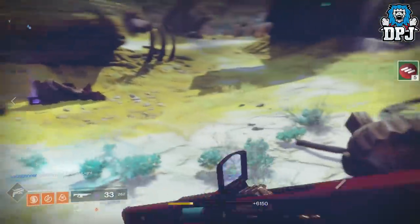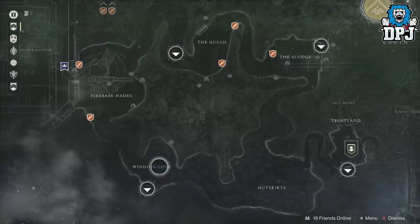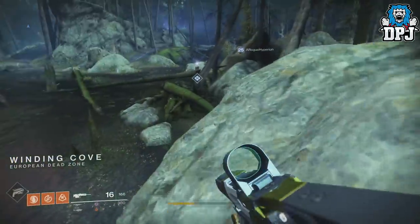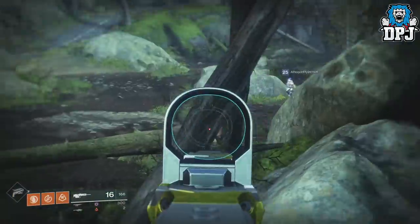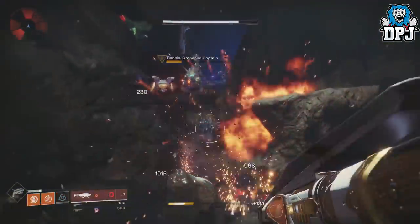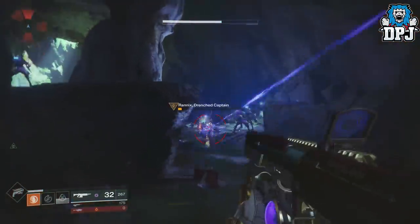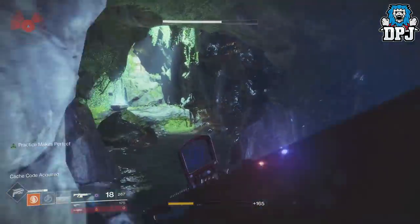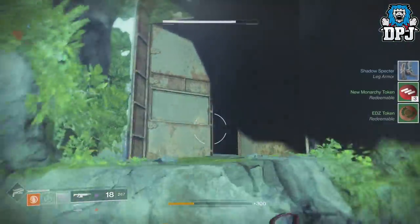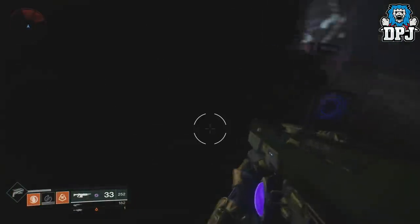When you're certain you can't spawn into a new server with the IO event still running, head to either the EDZ Winding Cove area or back to Nessus Artifacts Edge — at both locations the Cabal Excavation public event will again be just about ready to spawn. Lost sectors are located right there at both spots so you can run through them and grab faction tokens again. Note that the Winding Cove and Artifacts Edge Cabal Excavations both spawn at the same time, so you can't go directly between those two — IO is the location you need in between them.